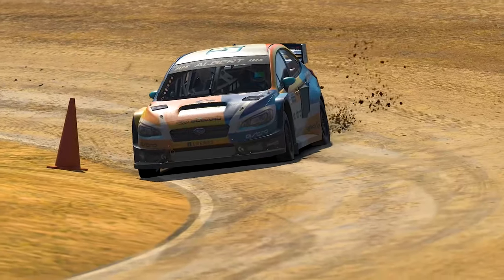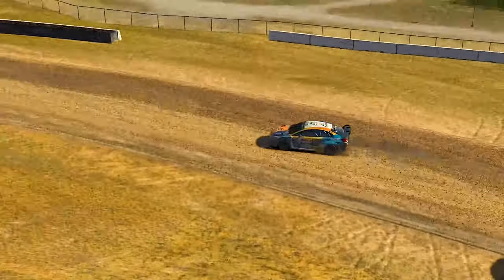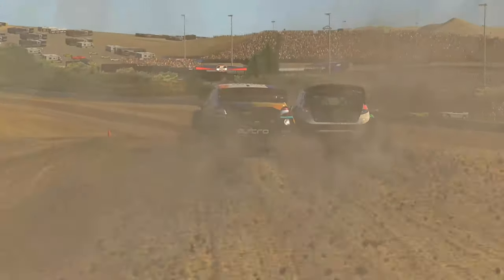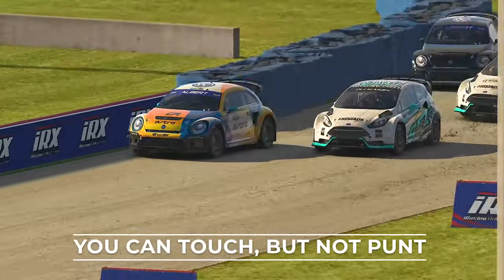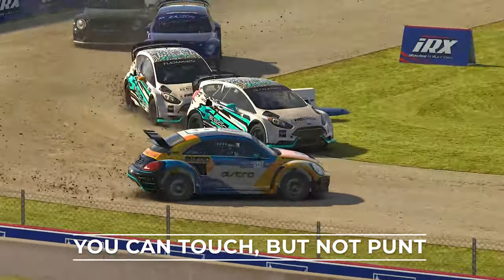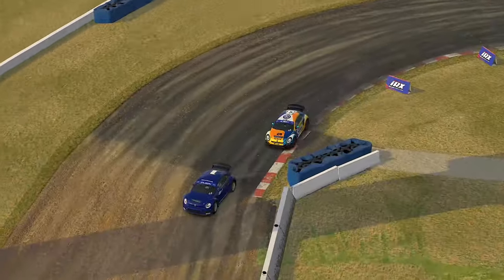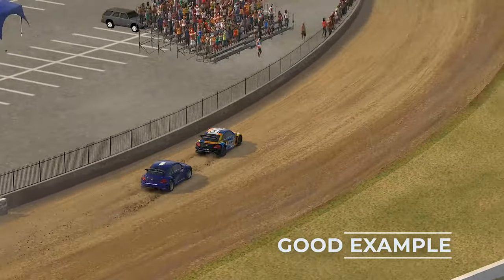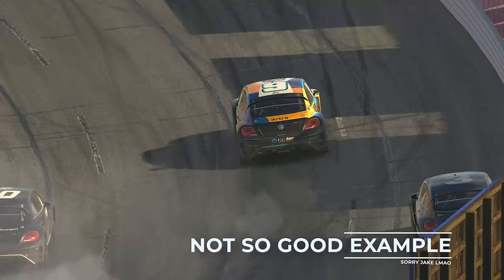Here is an example from earlier in the Pro Qualifying series where I run slightly wide through Turn 2 at Sonoma and get offline into the dirt, and you can see how far behind me the trailing car was, yet it can effortlessly drive past as they were on the worn racing line. All of this now leads us onto the driving standards involved in Rallycross — and yes, in the grand scheme of things, Rallycross is the contact sport of motorsport. But people often assume that punting people and outright pushing people out of the way is the way to go, and this is far from the truth. Bump and runs are allowed here in Rallycross, but it must be done so as not to throw your opponent more than one and a half car widths wide, or else it will be considered a punt. If they get turned or spun around, that is also a punt, and you'll find yourself in hot water very quickly.